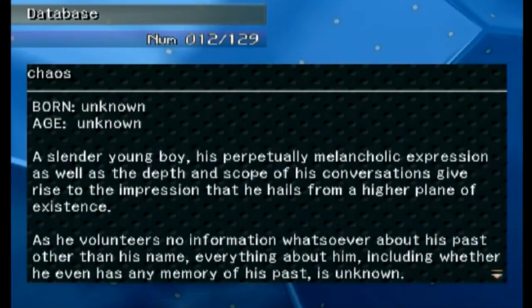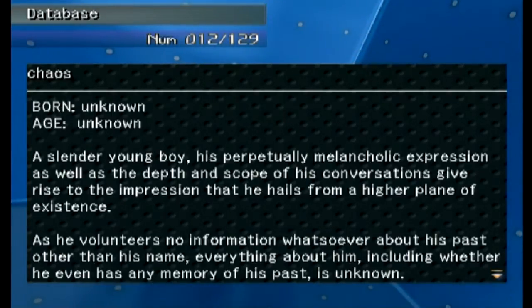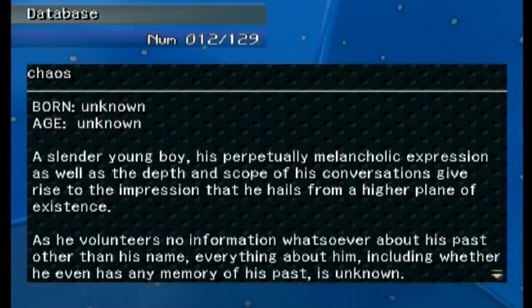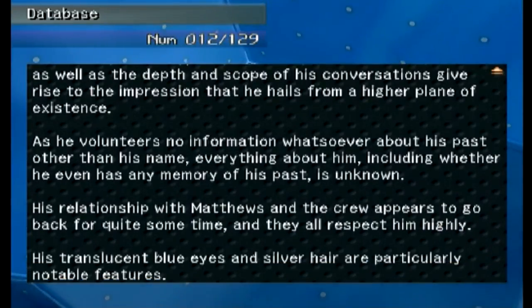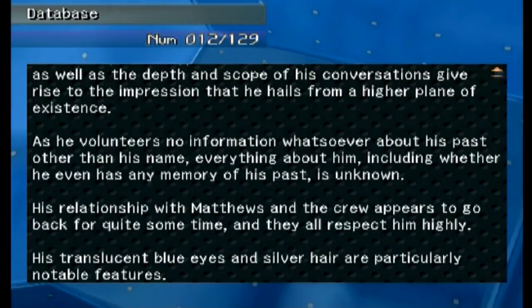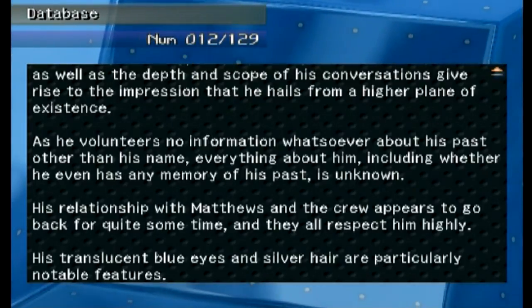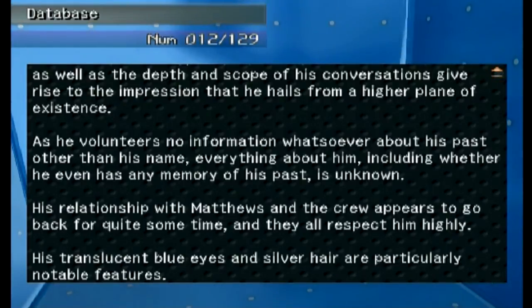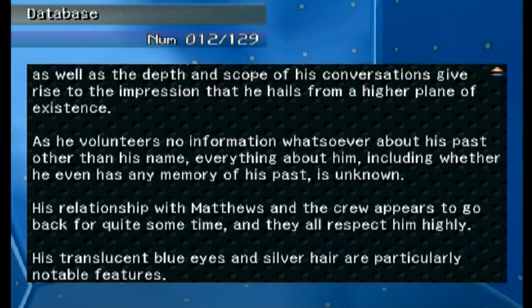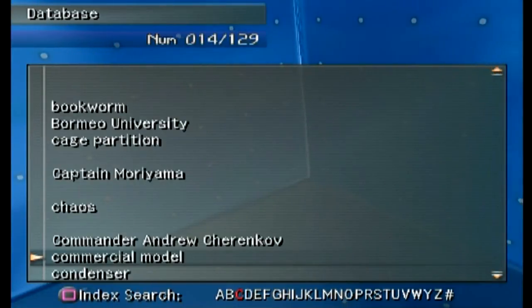Chaos — this one is probably very, very important. Born unknown, age unknown, a slender young boy. His perpetually melancholic expression as well as the depth and scope of his conversations give the impression that he hails from a higher plane of existence. He volunteers no information about his past other than his name. Everything about him, including whether he even has any memory of his past, is unknown. His relationship with Mash, Matthews, and the crew appears to go back quite some time and they respect him highly.